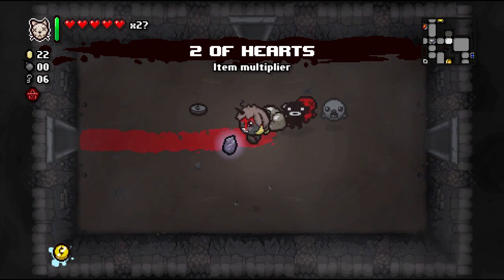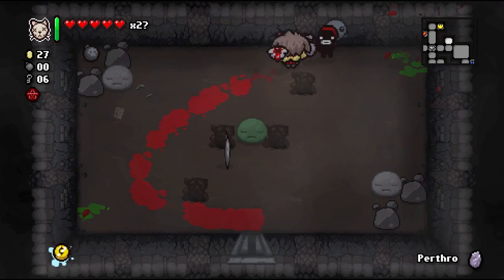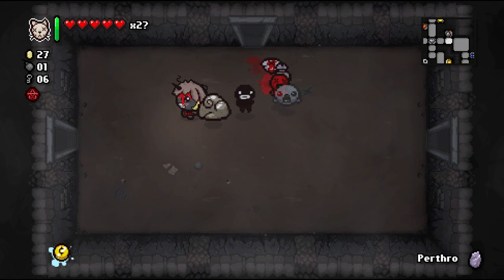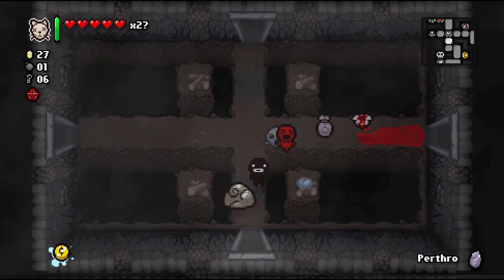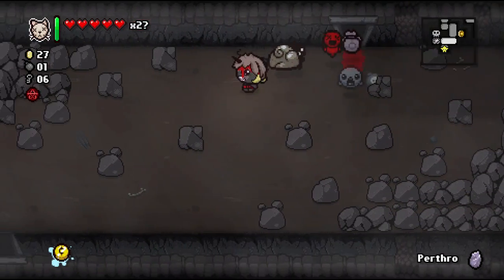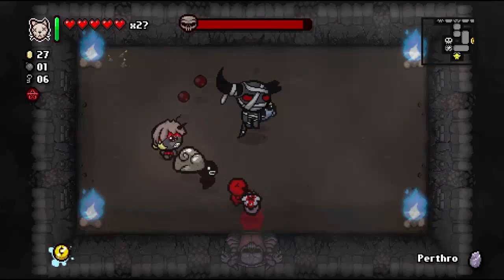We do have one soul heart. We'll use the Two of Hearts card to fill up our health. We've pretty much discovered everything — we do have an eternal heart there, so we'll have two hearts when we leave this floor. Let's go fight the boss just like this, see what our double deal is, then become Guppy. We'll pick up the soul heart and eternal heart afterward — we'll have two red hearts plus soul heart on the next floor. It's The Adversary!